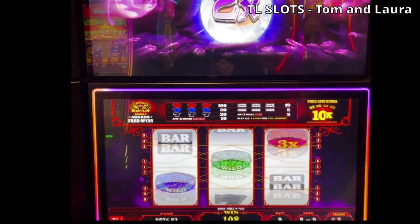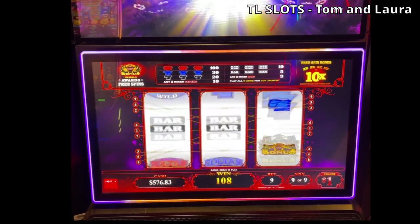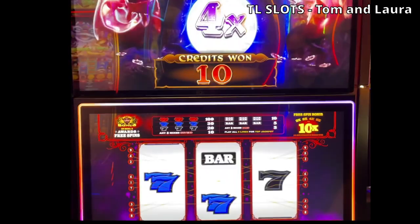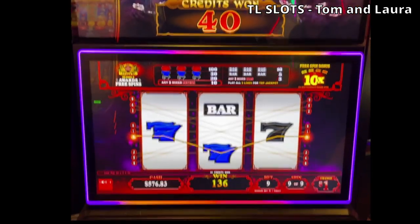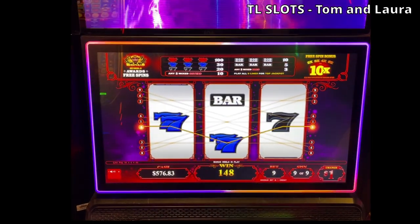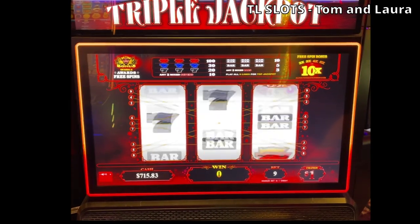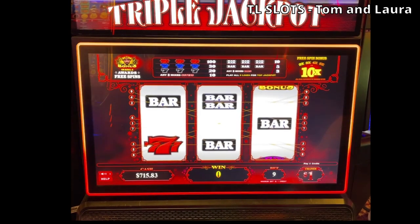Two X. And nine of nine — come on. Four X on that — that's $40 on that. Total win: $148. Spinning at $1 denom, $9 per spin. Let's give it one more spin. And we're cashing out at $715.83.